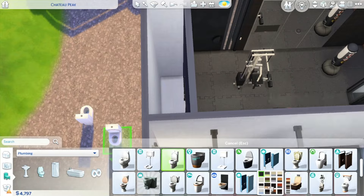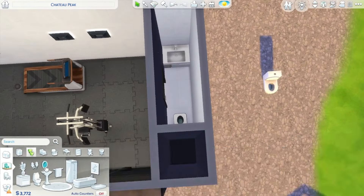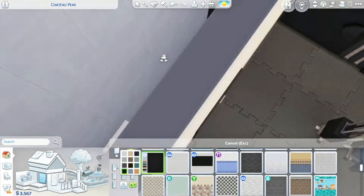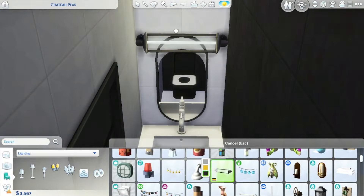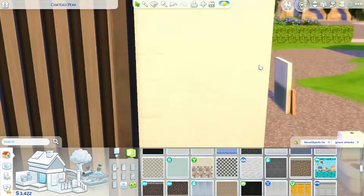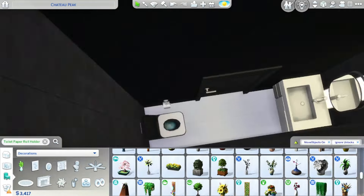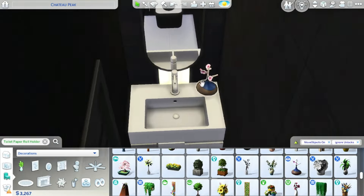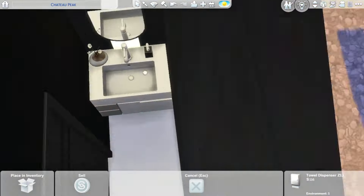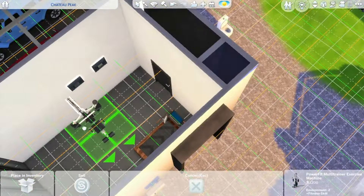Another thing about function — I needed a little bathroom in here. It would be so inconvenient if your Sims needed to go to the bathroom and had to go all the way back to the main house. This is just a little half bath — only a sink and a toilet — but it makes sense for a gym area. You might need to wash your hands or wipe down something. For the walls I made them black — those wall tiles from the Spa Day pack, I think they're the Zentastic tiles. I really like them.